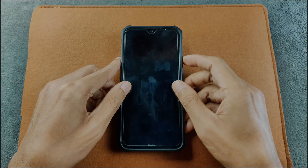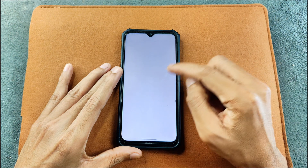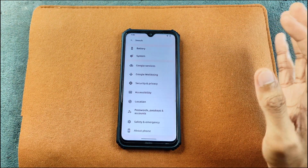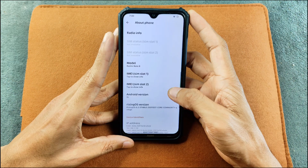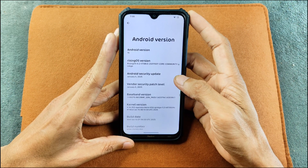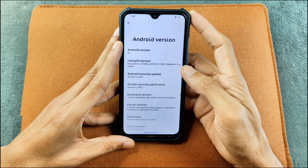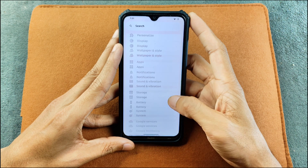Hey, what's up guys, welcome back to another follow-up video of Rising OS 4 with the Redmi Note 8. This time we are using version 6.2. I've been using this ROM for a few days now and it turns out the ROM is pretty good actually. It's running Android 15, the Rising OS version is 6.2 stable, this is an unofficial version, and the security patch level is from 5th January 2025.